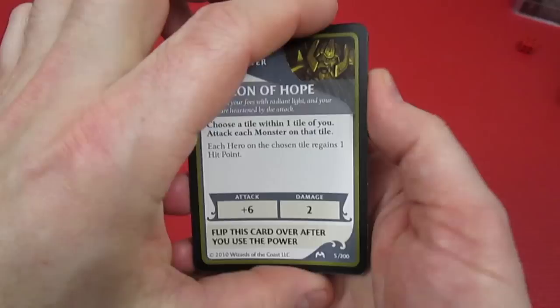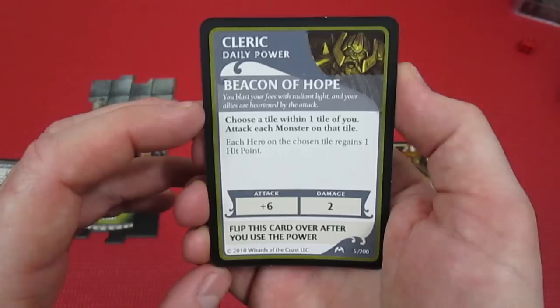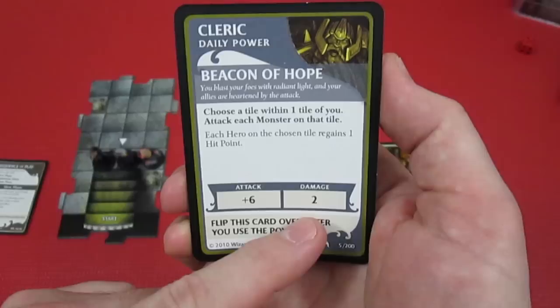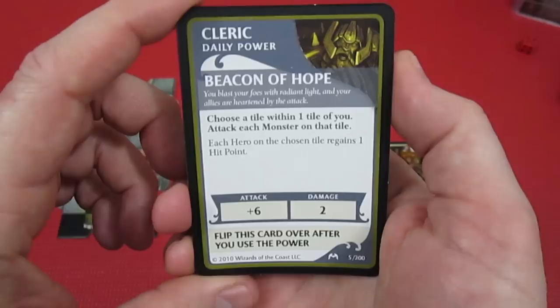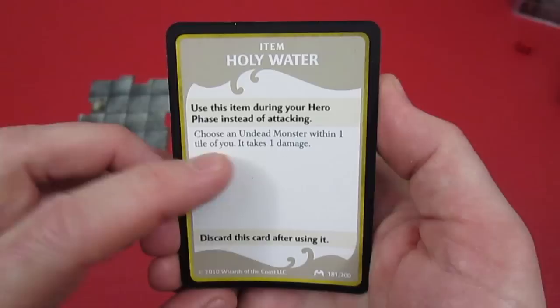Shield of Faith must be flipped over after use - you can only use it once per adventure. Thorgrim's daily power is Beacon of Hope: you blast your foes with radiant light and your allies are heartened. Choose a tile within one tile, attack each monster on that tile, and each hero on the chosen tile regains one hit point. Plus six, doing two damage - pretty important with some tough monsters from the dungeon command deck, especially those flaming skeleton fireball-tossing jerks. He starts with Holy Water.